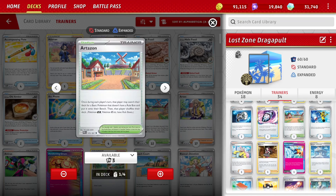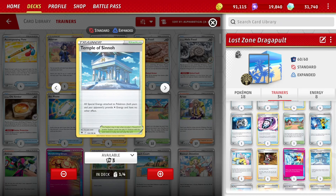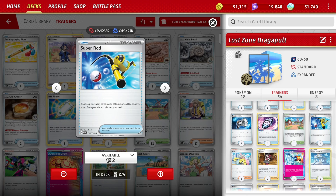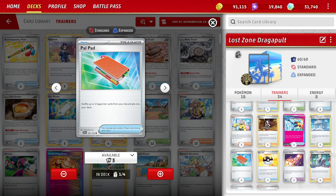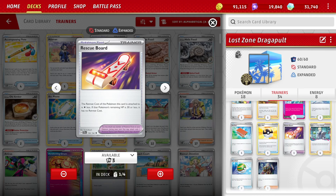One Lost Vacuum, Artazon, and Temple of Sinnoh are the stadiums. Two Super Rods — we need to get the energy back especially, and also the Pokemon. We have these one-of attackers with Sableye and Radiant Charizard, so getting those back is very good. One Pal Pad to put two supporters back in the deck. And Rescue Board, which is really nice in the deck — it's another Switch card, better than a regular Switch or Switch Cart in that you attach it to a Comfey and that Comfey has free retreat every turn, giving you multiple uses out of it.